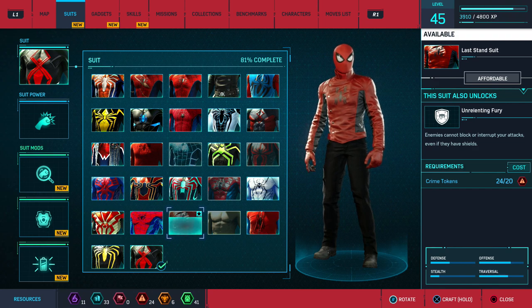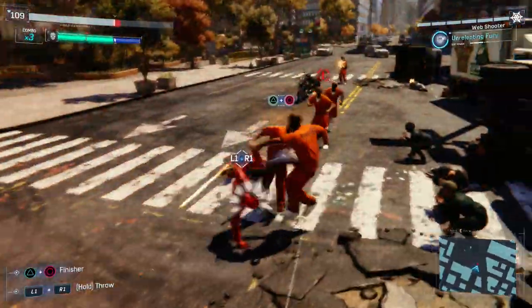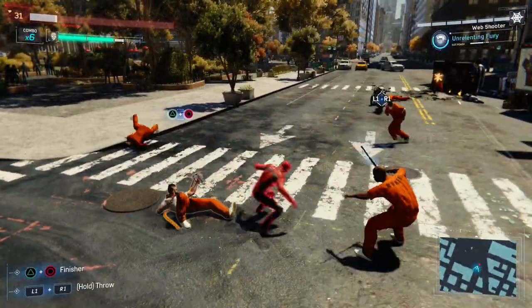The 23rd suit is the Last Stand Suit, which requires level 45 and 20 crime tokens. The power that it comes with is Unrelenting Fury, which makes your attacks unblockable even for shield enemies. Another really solid power.